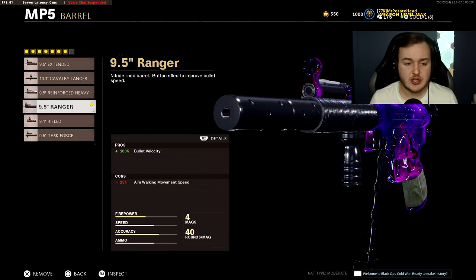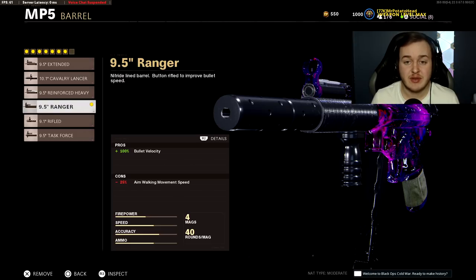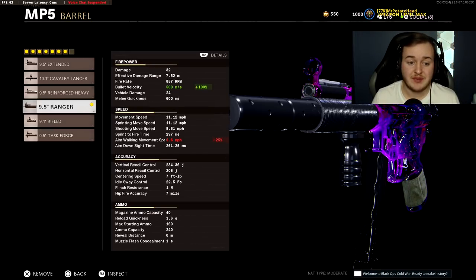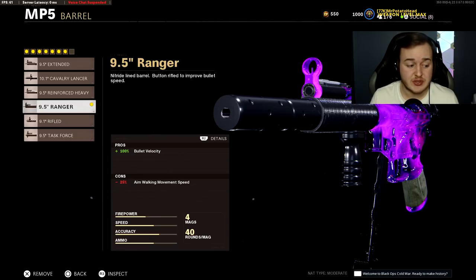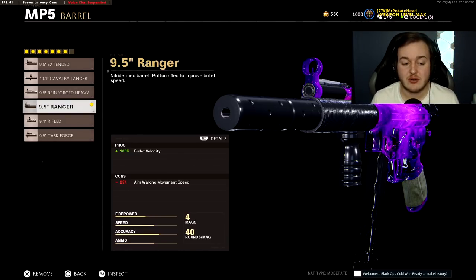Attachment number two is the Ranger Barrel, giving 100% more bullet velocity — bumping it from 250 meters per second up to 500. The MP5 up close is a melt machine. On Nuketown or Raid doing the run-and-gun playstyle, you're going to be really unstoppable. Throw on the Ranger Barrel to help bullets get across the map faster.